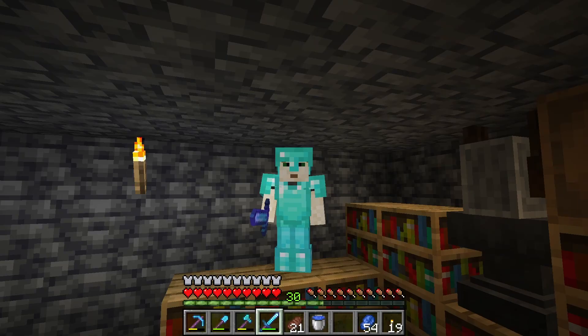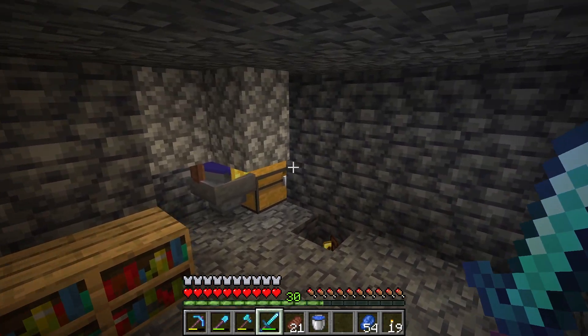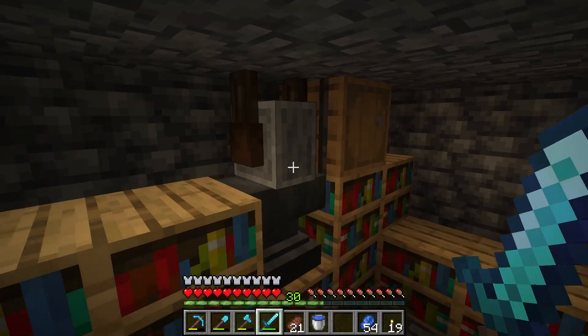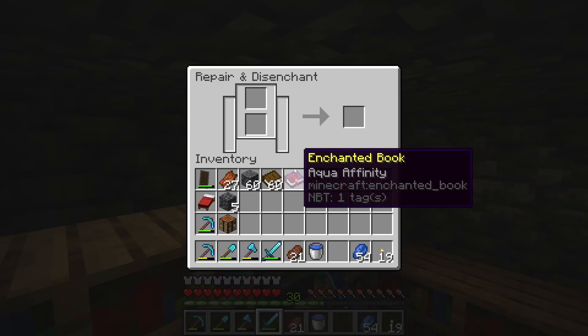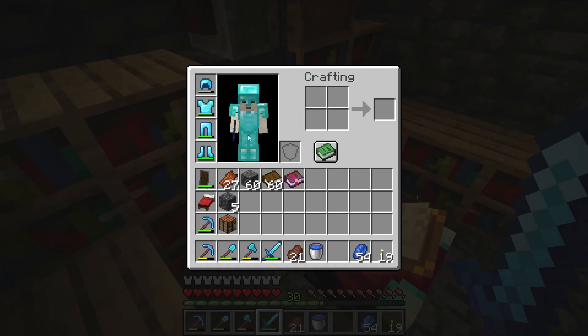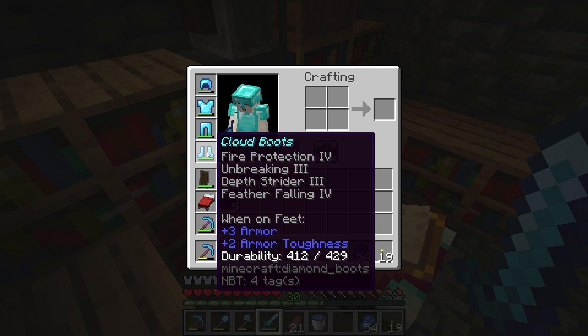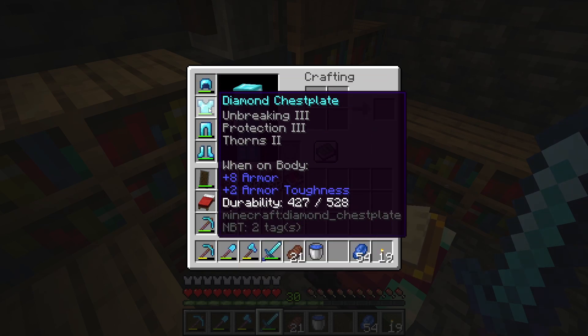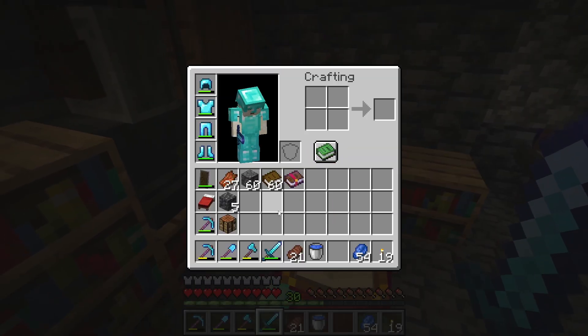This is me now, and this is what I look like with armor on. We're at the zombie farm and I made an enchantment setup. Basically why we're here is because I want to try to get really good armor. Our armor right now is pretty good but it's not perfect.